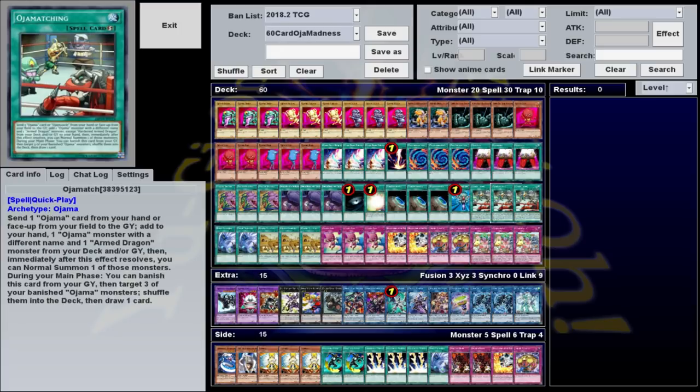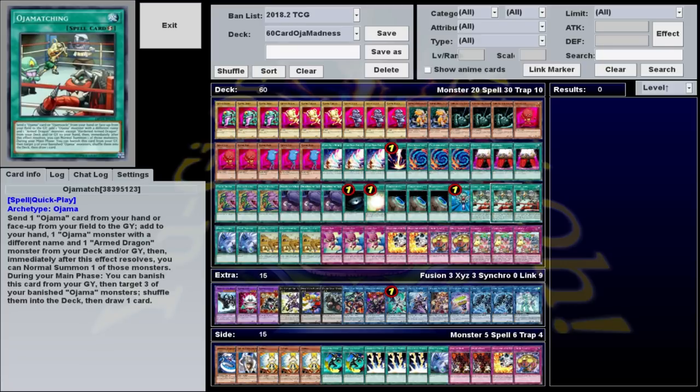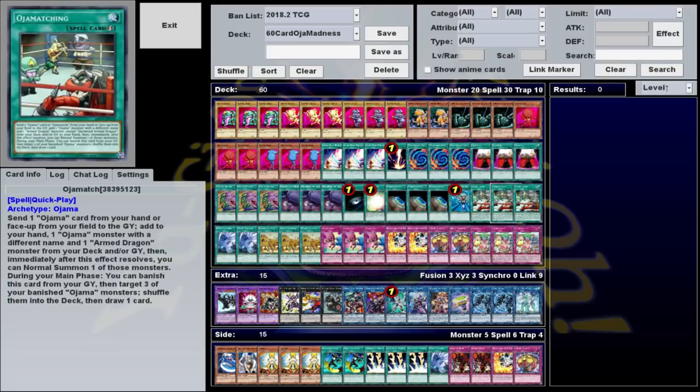There's also Ojama Match, which lets you send one Ojama card from your hand or field to the graveyard to search an Ojama monster with a different name, as well as an Armed Dragon from your deck or graveyard. Not only do you search 2 cards, but then you can immediately normal summon either one of those monsters in addition to your normal summon. So not only does this deck thin while allowing you to potentially discard Ojama Magic, but it gives you an extra normal summon, which at worst is a free link material.